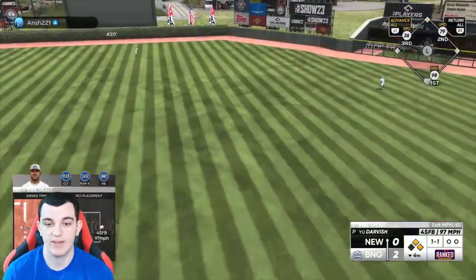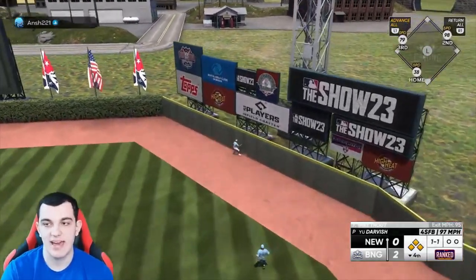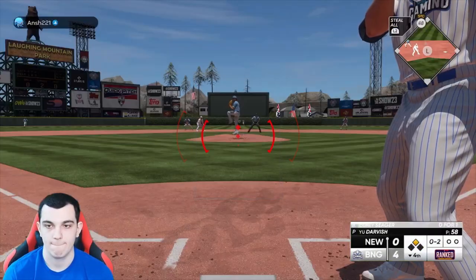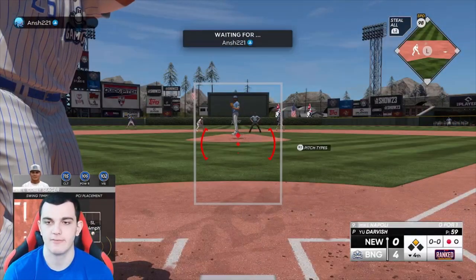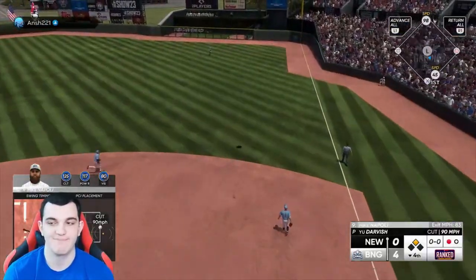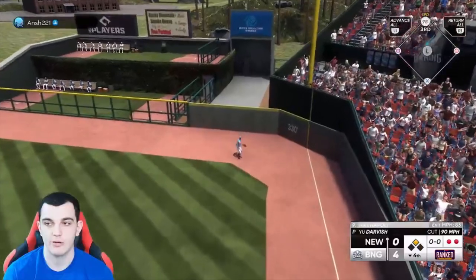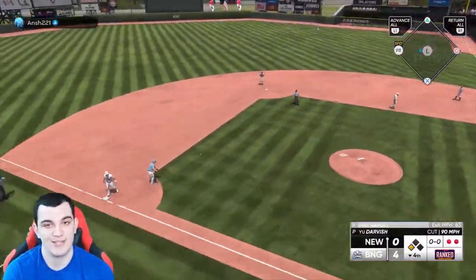Trout — there's a really good swing, that's a perfect PCI in the gap. That's scoring two more runs, and there's still nobody out. Napoli — under it, but it's going to send Trout to third. That brings up Shohei — one of the best cards in the game. That was just a really good cutter, there's nothing I can do about that.